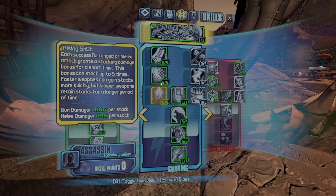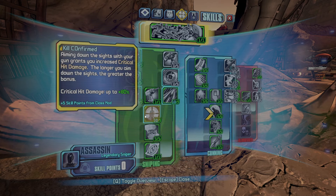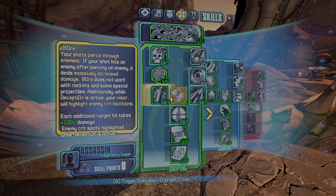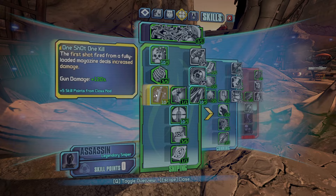The reason this is so good with Zero, and especially the sniper comm, is because you can get one shot, one kill boosted by five. And I'm sure there are blue relics that boost it by six. But for this run, that's the best I'm going to get.